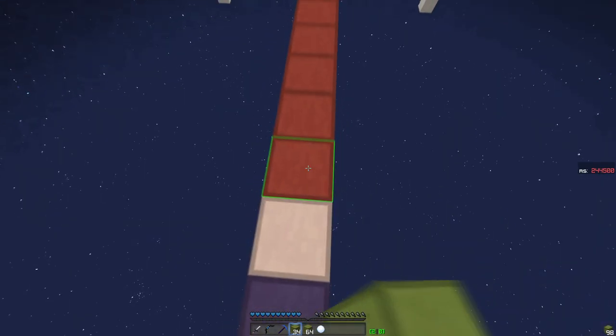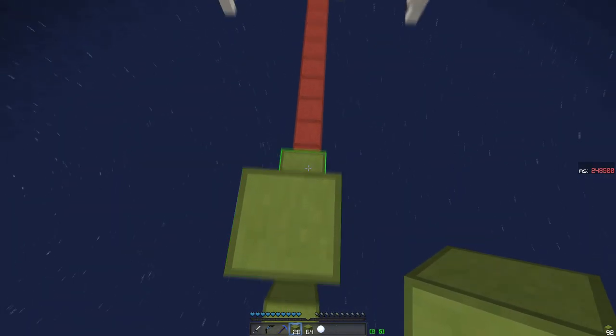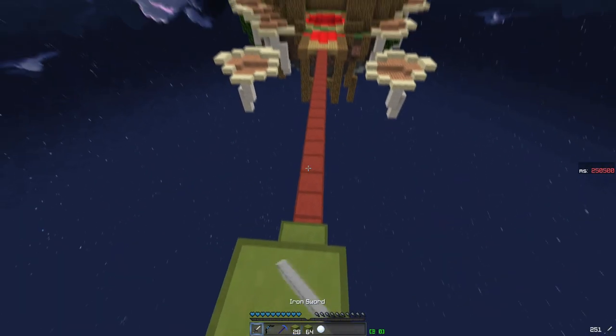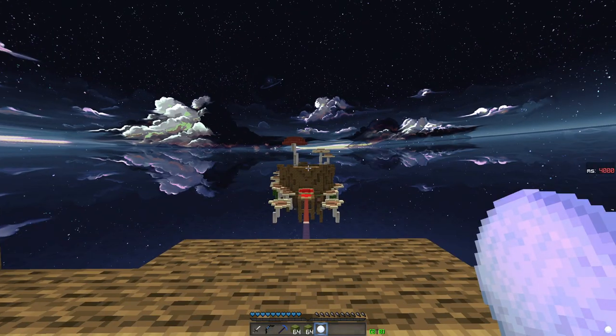Oh... that explains why you would shift from side to side. Exactly, yes. Okay, I get it now. It's left click with my sword and then place blocks with my right. I'll just cross over. There's nobody over there waiting for me or something. This is a solo map.